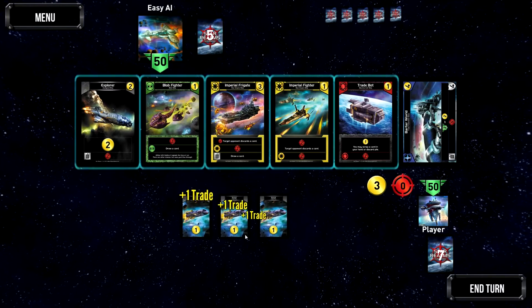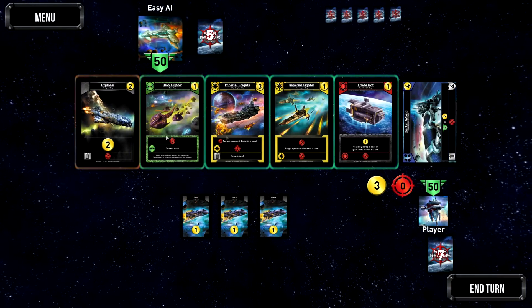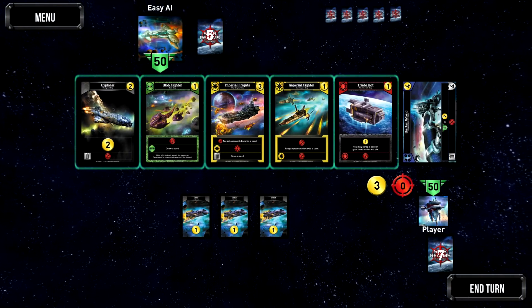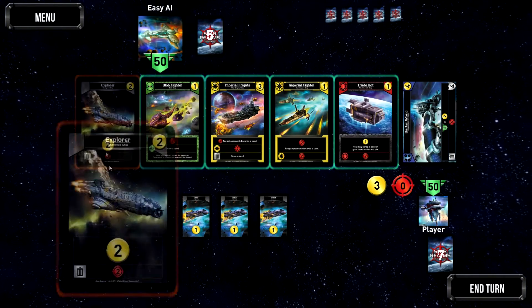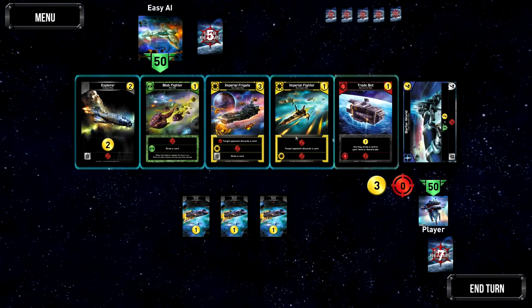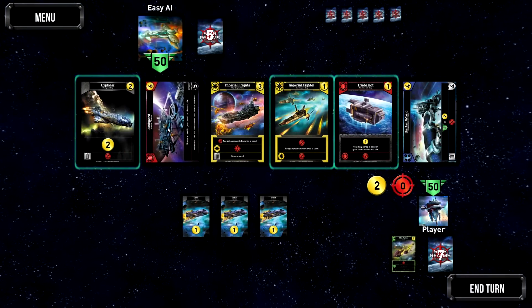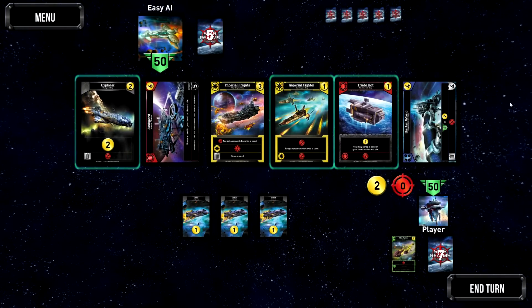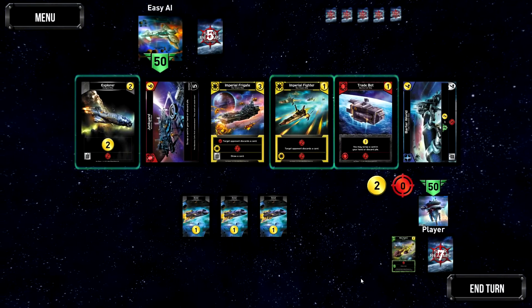If I play all three scouts here, you'll see that I gain three trade. Then you get to spend it on stuff in the middle. There are always explorers here - if you buy one, it gets replaced by another. And then you've got these five cards which change every time you buy one, so a new card comes from the top of the deck.